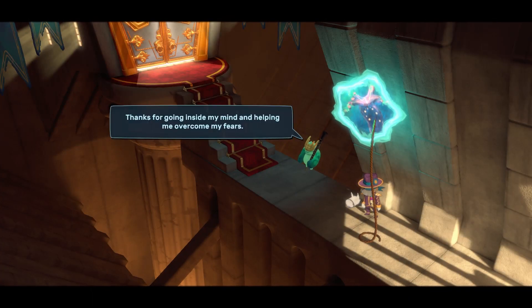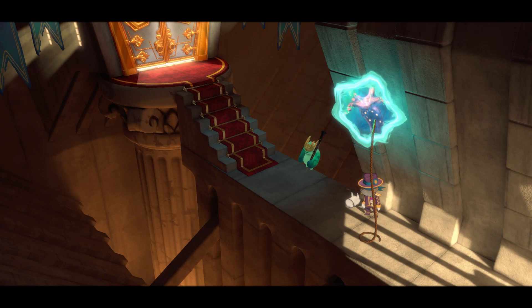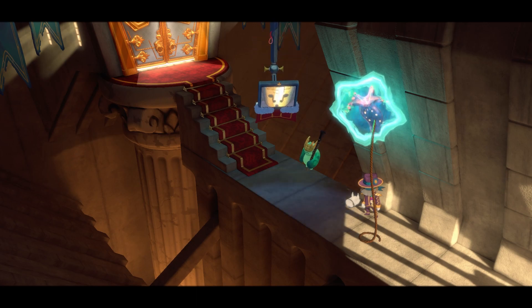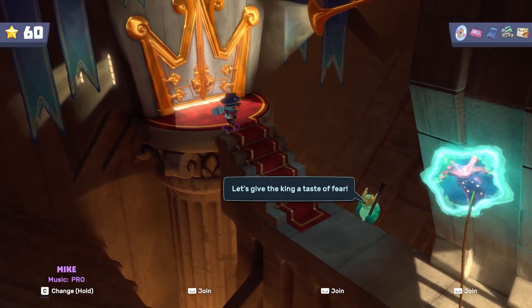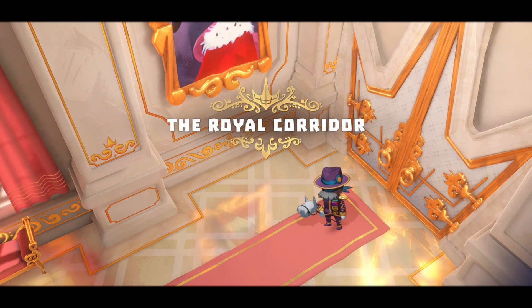Thanks for going inside my mind and helping me overcome my fears. I'm assuming that's what happened — it's the only logical explanation. Let's give the king a taste of fear. Sure. Did you say something? Correct answer. Oh, we're going right in — the royal corridor.